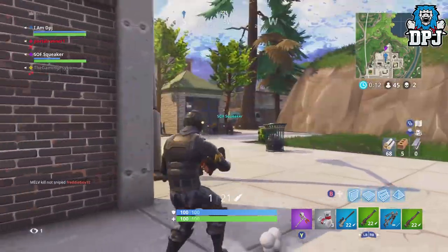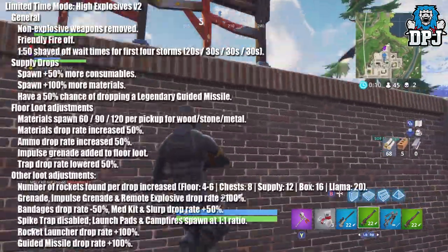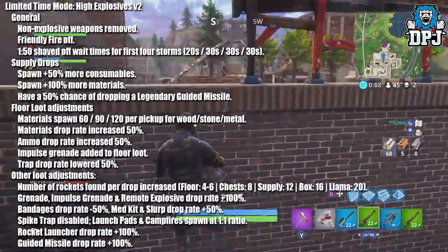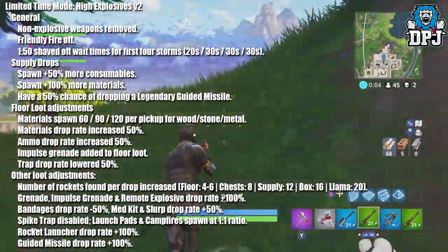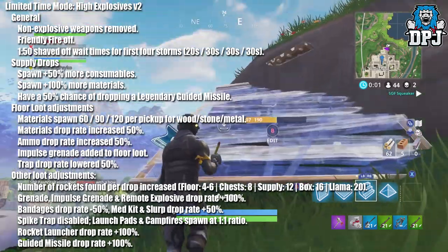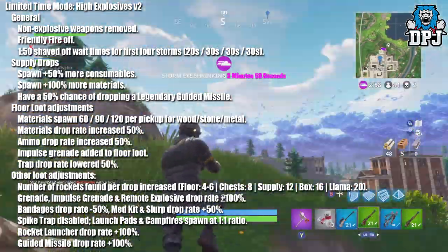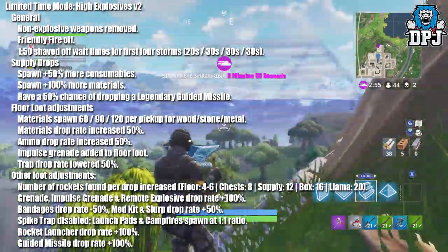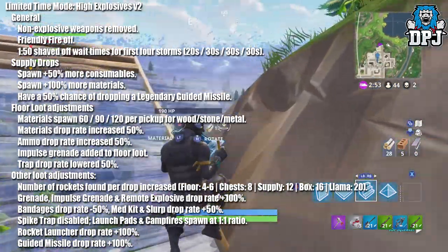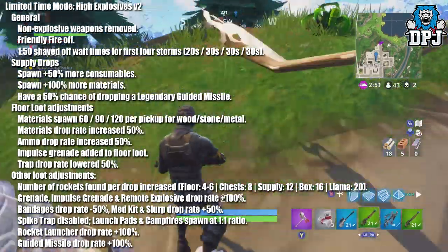Now let's check out the notes on the new limited time game mode: High Explosives Version 2. General changes: no explosive weapons removed, friendly fire is off. 1 minute 50 seconds shaved off wait times for the first 4 storms — 20 seconds off the first, 30 seconds off the second, 30 off the third, and 30 off the fourth.